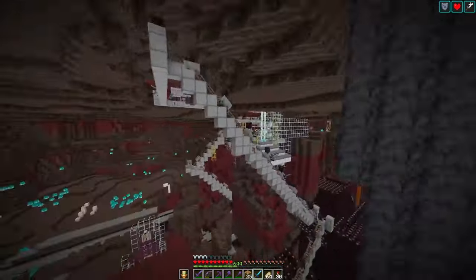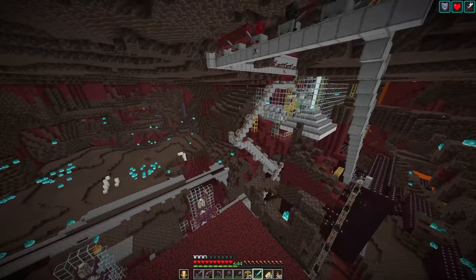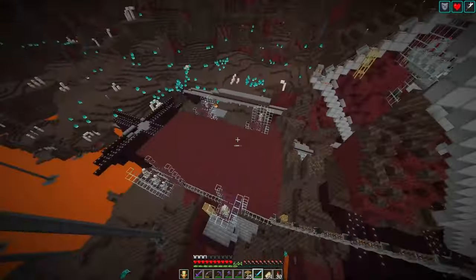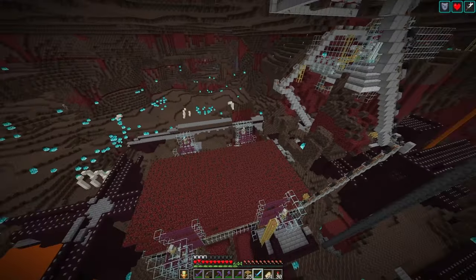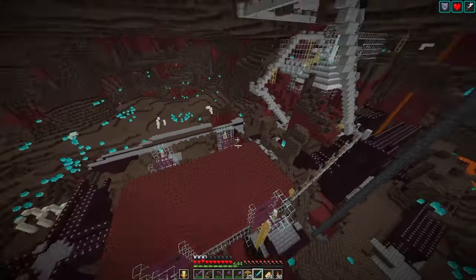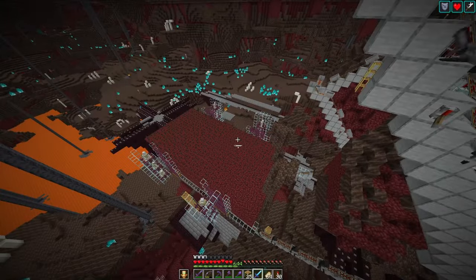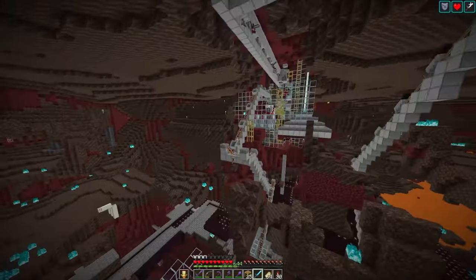Now if you haven't seen it, it's a one-dimensional Wither Skeleton farm. If you can't use portals — for example because you play on a server and the Wither Skeletons would despawn in the overworld, or as in our case you have a world border and there's no suitable location for a Wither Skelly farm in the Soulsand biome within the world border — because if you use portals, the overworld part also has to be within the world border. Then you need a one-dimensional Wither Skeleton farm, and this is a very simple one.